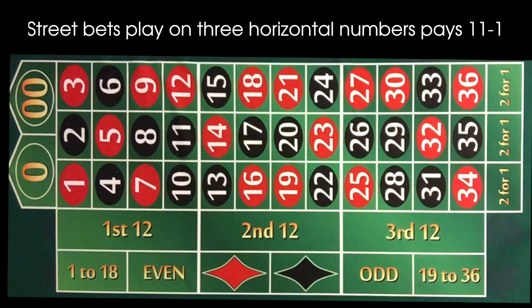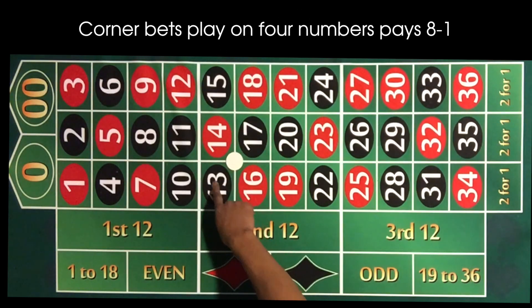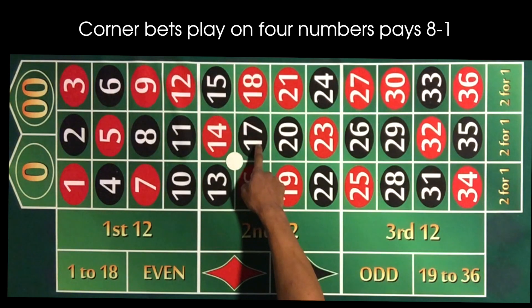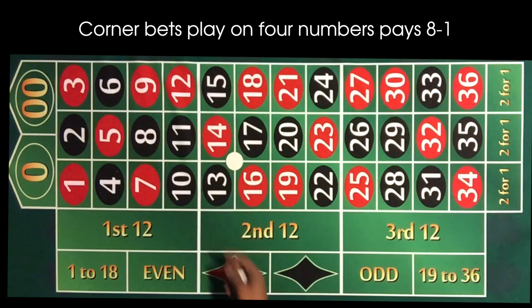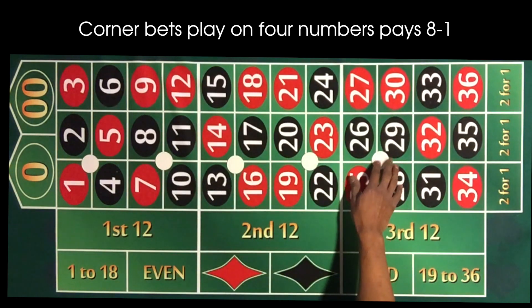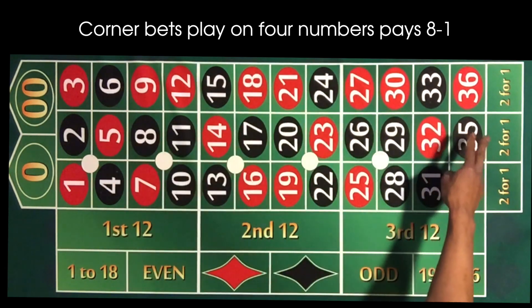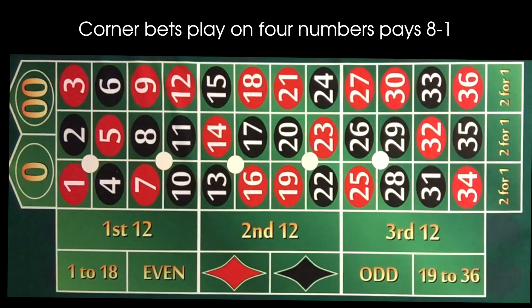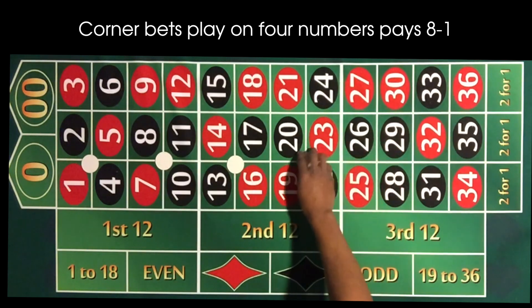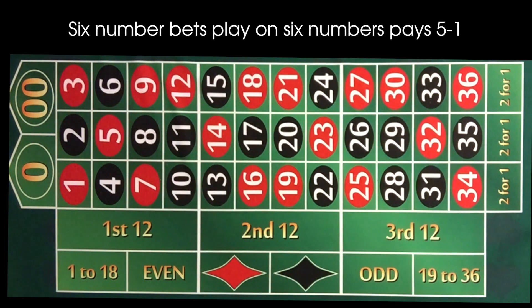Next is our corner bet — the corner bet covers four numbers. In this case I'm playing 13, 14, 16, and 17. This bet pays 8 to 1. What I like about the corner bet is it takes a chunk of the board out for you. At the five dollar minimum, five dollars covers four numbers — a huge chunk — so it's a pretty good bet.